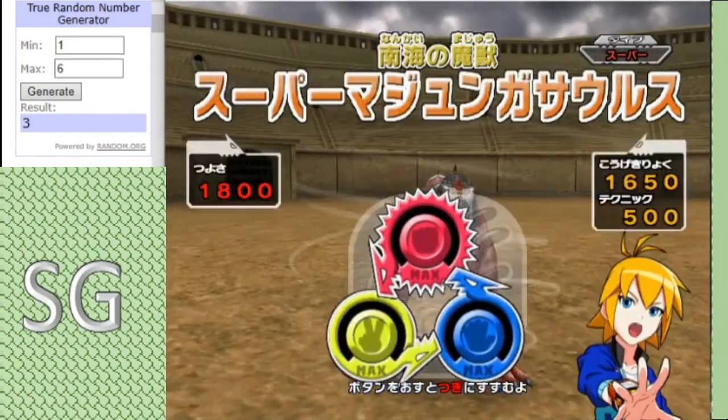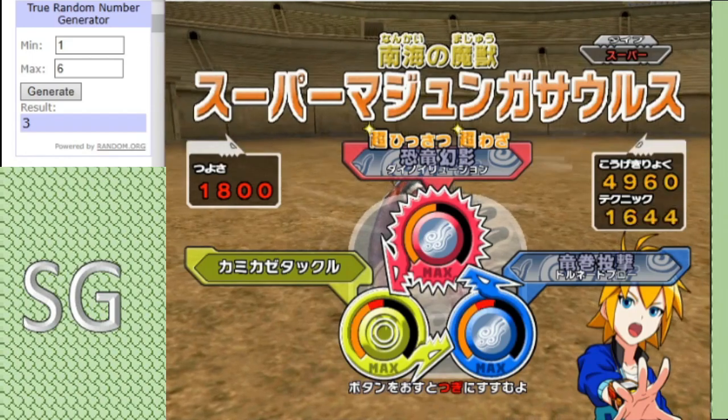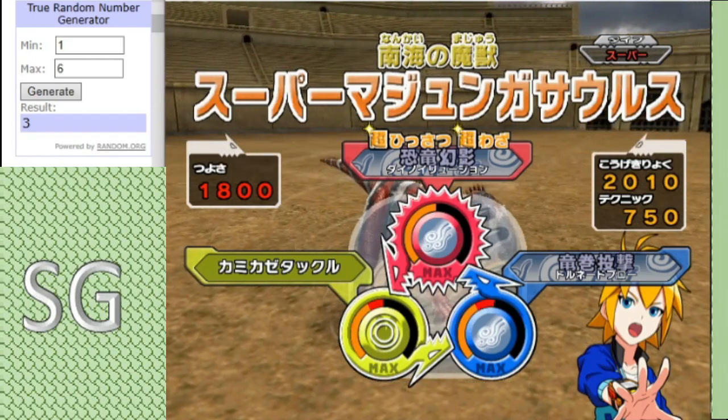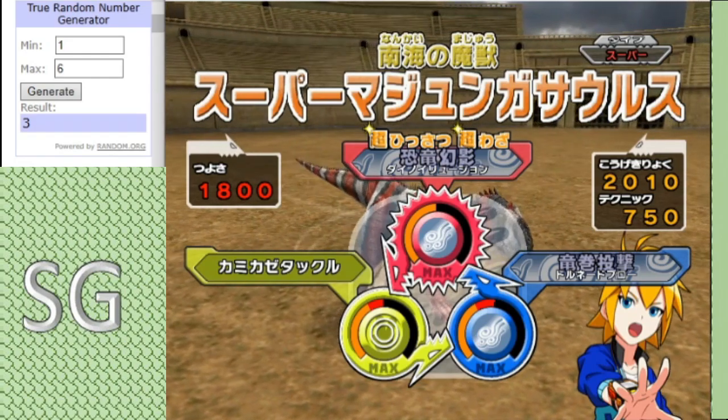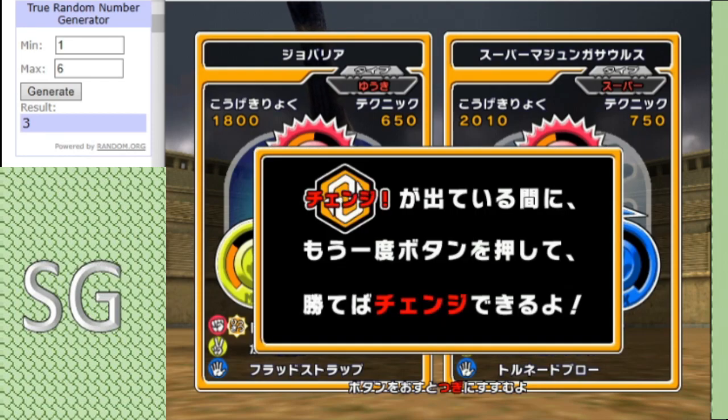And backing up Choboria we have Super Majungasaurus, boasting a moveset of Dino Illusion, Tornado Toss and Kamikaze Tackle. I should mention that Super Majungasaurus will be Awakened right away, whereas Monolafoasaurus will be Awakened the second time its icon appears.